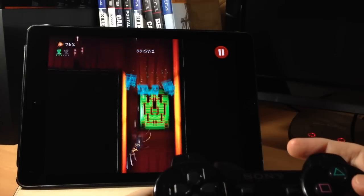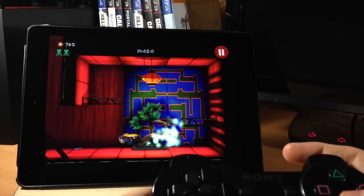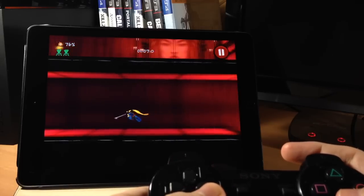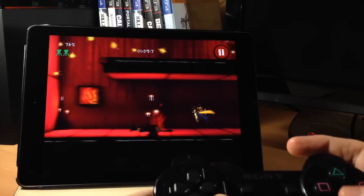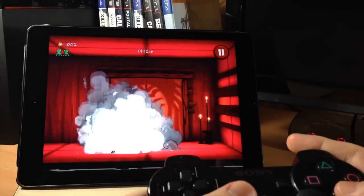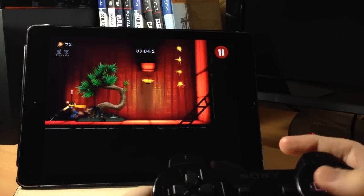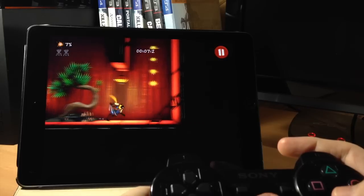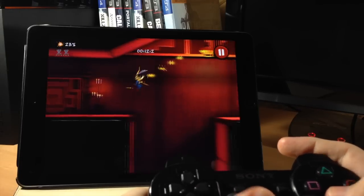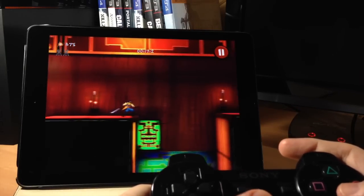Next up we have Shadowblade. This is a fast-paced platforming ninja action game and it's got 40 different levels that you can explore. It's really fun — everything worked really well. Just note that if you do buy this game you're going to have some issues when going through the tutorial — some buttons might not work — but once you get past the tutorial it starts working just fine. Keep that in mind if you're using a PS3 or PS4 controller. Overall this is a really fun game with a lot of good action.